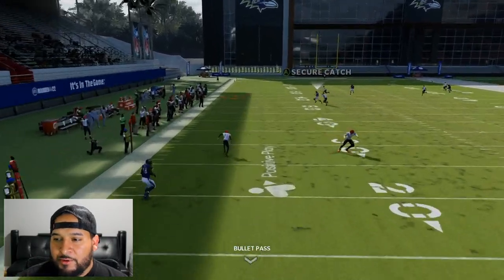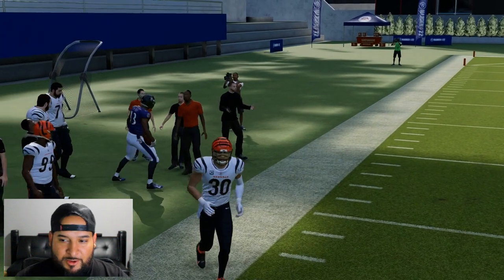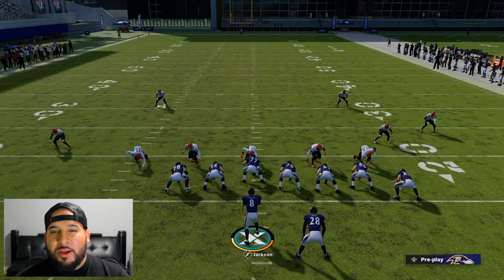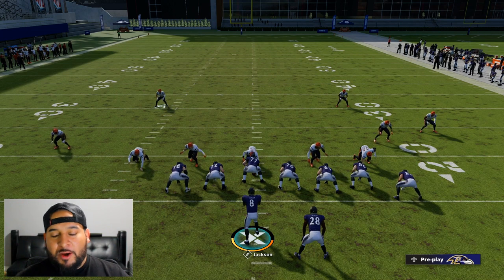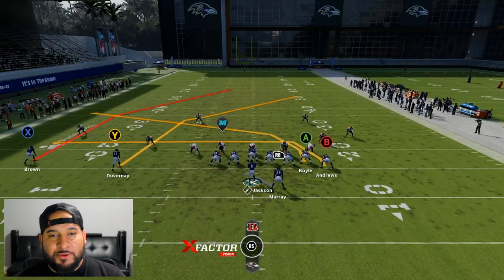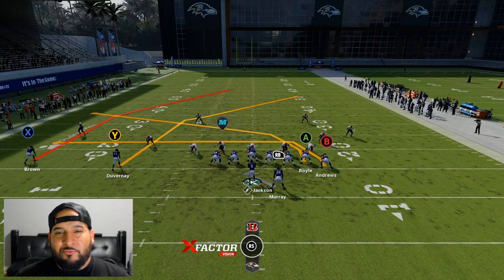Duvernay's about 93 speed. It does help if you have that speed, but you can get away even with a 90-speed receiver because the cornerback does not react — he kind of just waits for the receiver to run his route, and once you throw the ball then he reacts. So speed really doesn't matter that much. Try to avoid slow guys, but it does work even with slow guys.